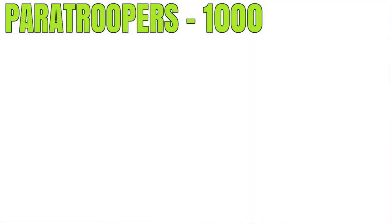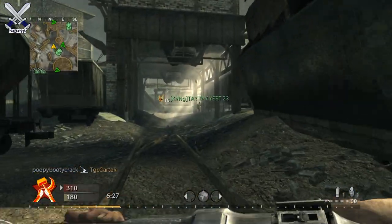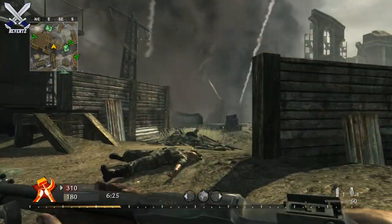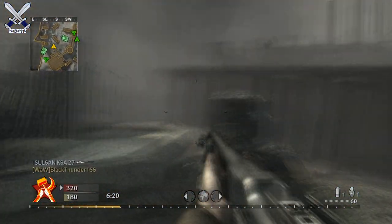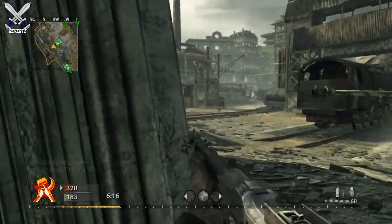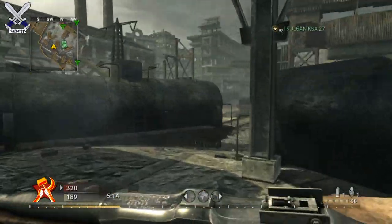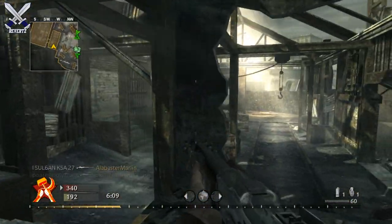Next we have the Paratroopers for 1,000 points, also shown in the multiplayer reveal trailer. You call in paratroopers as reinforcements — they come in from the sky on parachutes. I'm not sure if they're AI-controlled, but it might be like the support squadmates from Call of Duty Ghosts combined with the GI unit. Hopefully they stay with you and help kill enemies or defend objectives.